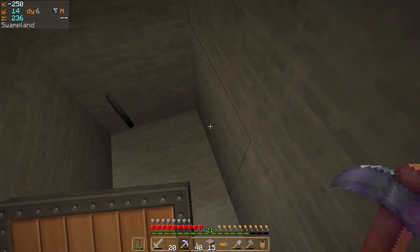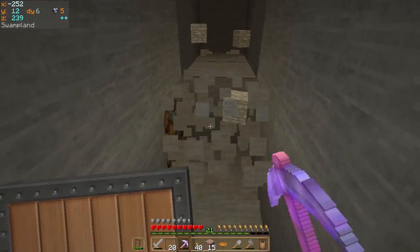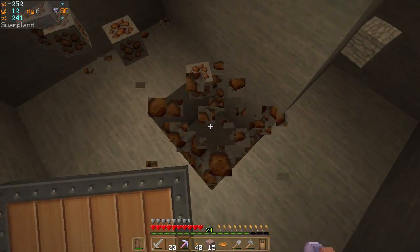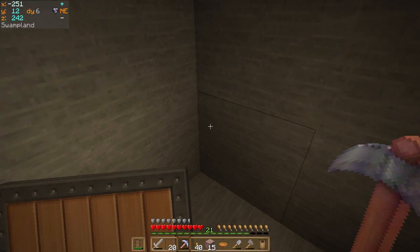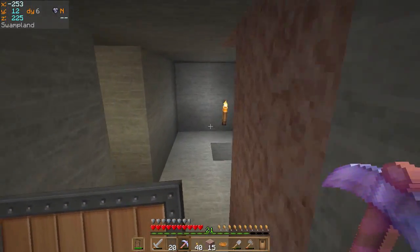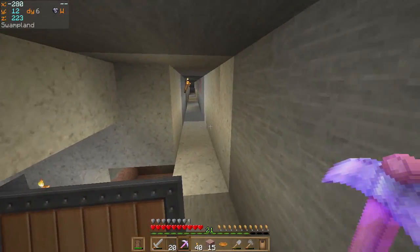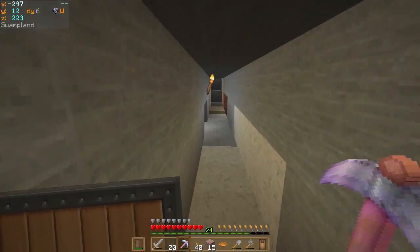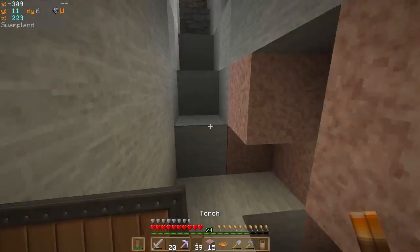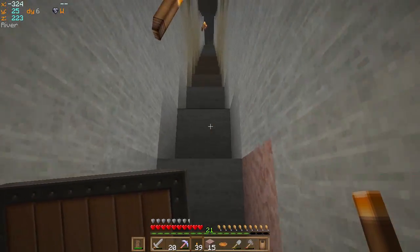My stomach's growling — that's attractive. I hope you guys couldn't hear that. There's a little more iron. Oh that's right, I have iron cooking up. I bet I have enough levels from that to get up to 22. I'm going to go back up and put the rest of this iron in my furnace and let that cook up, and grab the iron that's already in there so I can get the levels from that. That should get me up to 22 and I can enchant that other pick.